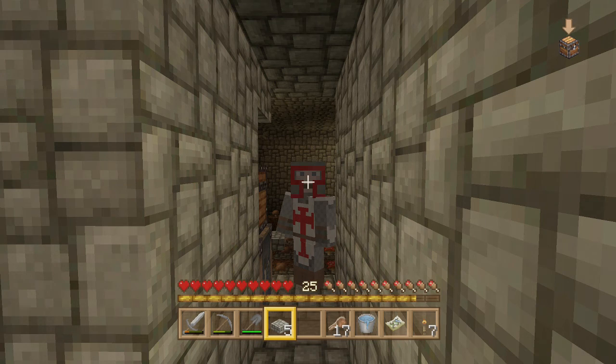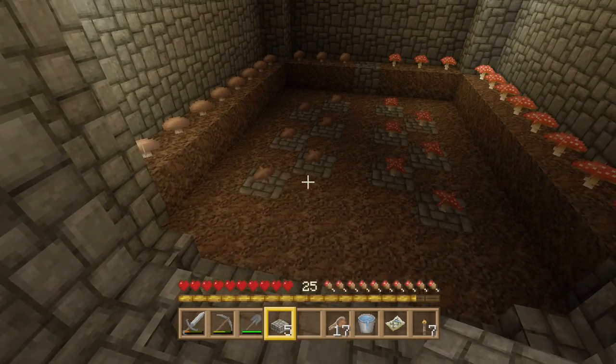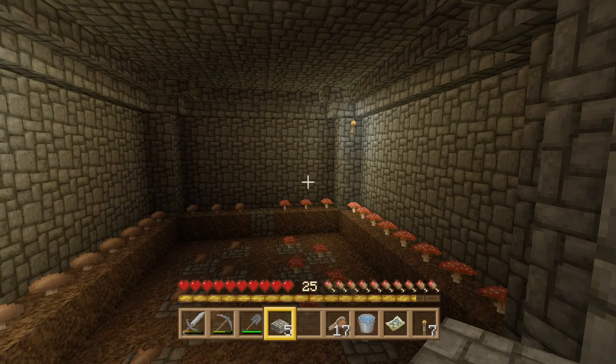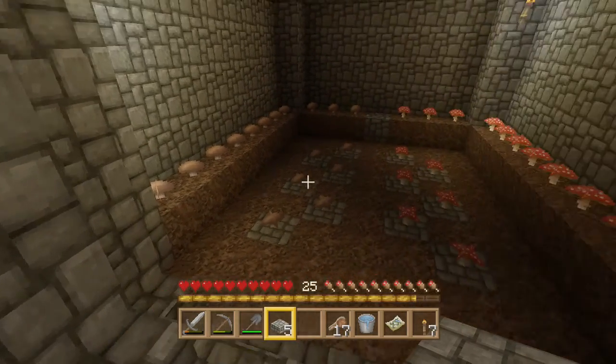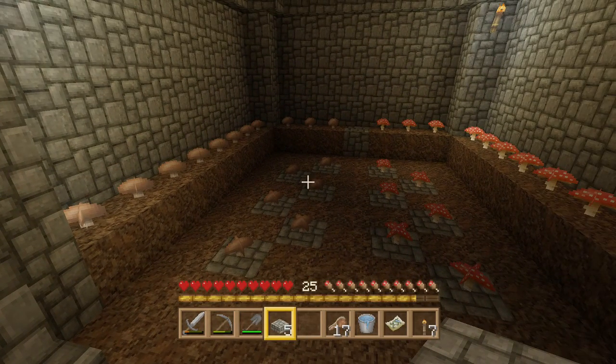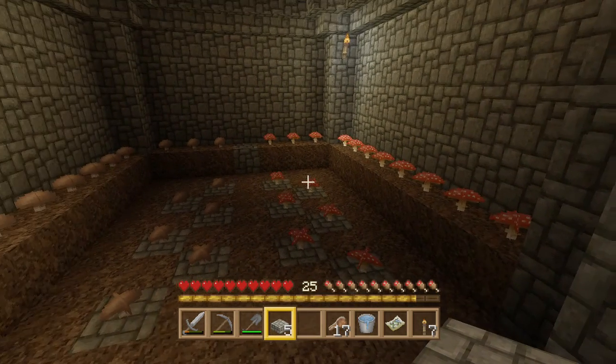Hello everybody, D Rezzed here with yet another Minecraft survival video. I spent a little bit of time cleaning up the mushroom cave and I think it looks pretty good. What I did is I turned it all into cobblestone wall so it doesn't look all patchy — black and white, dirt, normal stone. I put all the brown mushrooms on one side and all the red ones on the other.